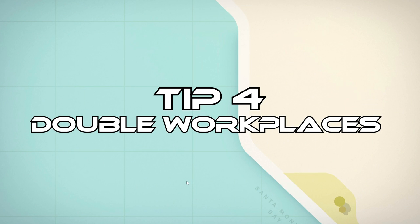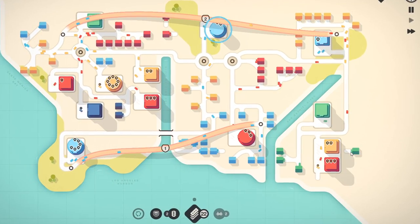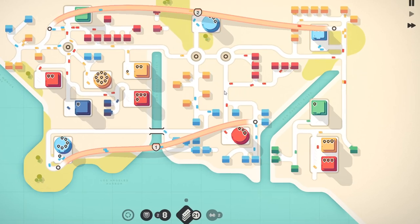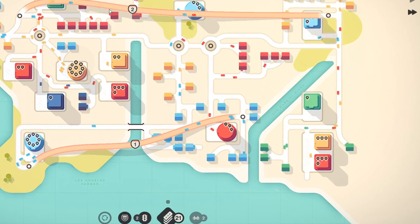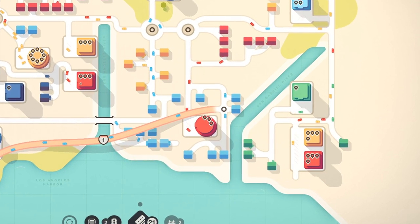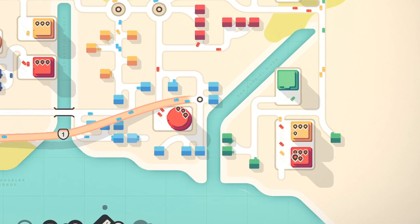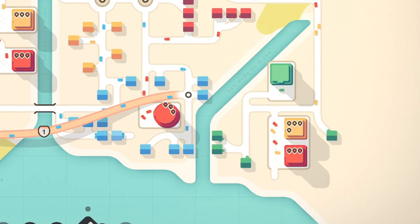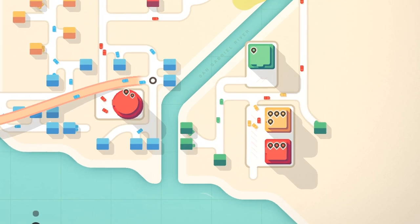Tip number four is about double workplaces. This is more of a basic tip, but just in case someone doesn't know it: you cannot use a double workplace as a road — your other cars are not going to drive through it. For example, with this yellow and red double workplace, the blue or green cars will not be able to drive through it to get somewhere. Only cars that actually want to go there will drive through it. But they can move in and out through the same exit — you don't have to connect it from both directions. You can only connect it from one side if you want to.